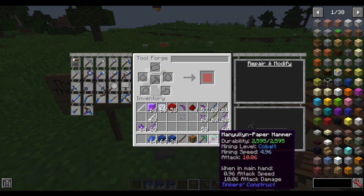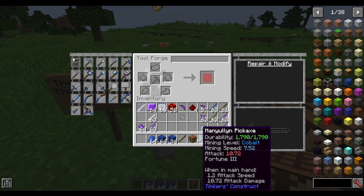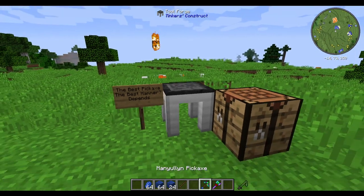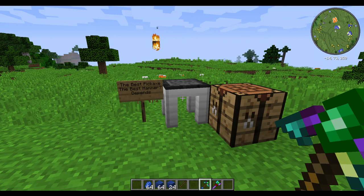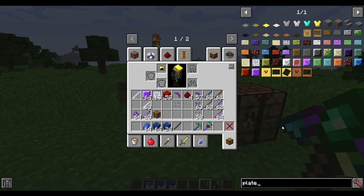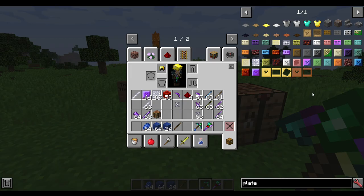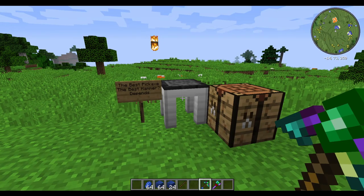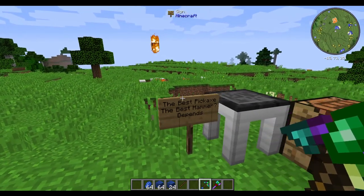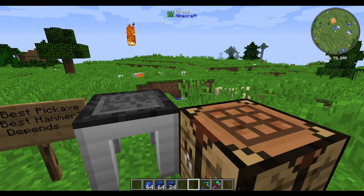There we go. I think these are the optimal tools between the hammer and the pickaxe — without Tinker Tool Leveling, of course. With Tinker Tool Leveling, I recommend getting the plates on there. If I can remember how they're made, I will write that in the comments. But that's going to do it for this video. I hope you all enjoyed, and hopefully this helps you.